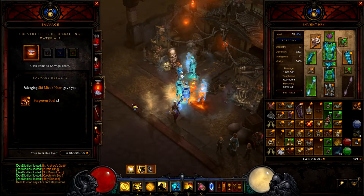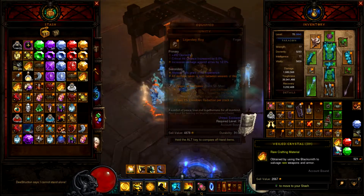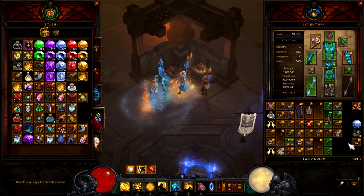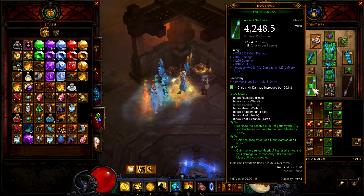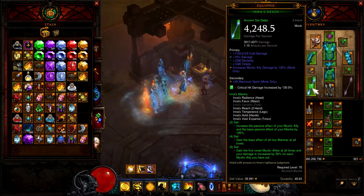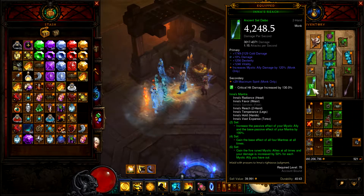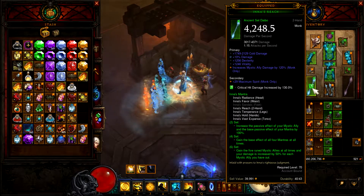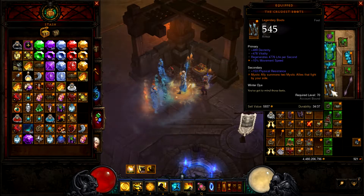Puzzle ring — I could use that to go to Greed's realm, I just learned that the other day. Here's my armor that I'm wearing. I have an Inna's Reach that I used a Gift on when it dropped yesterday. I think I got a really nice roll with it. I wish it had rolled with 10% damage naturally so I could have rolled up the damage even more, but I think it's good enough for now. I'm not using Ancient Crudest Boots, which is kind of sad, but they're still Crudest Boots — I've had these since the 2.1 patch.